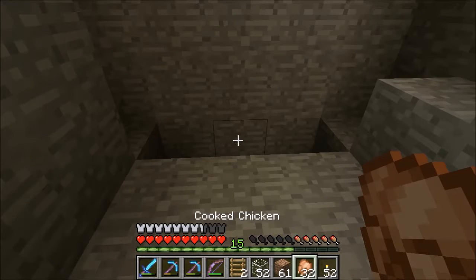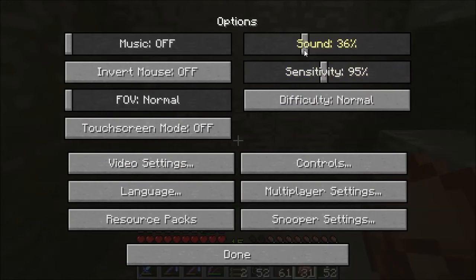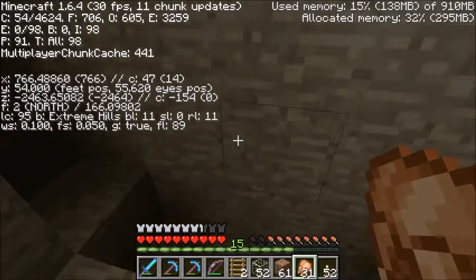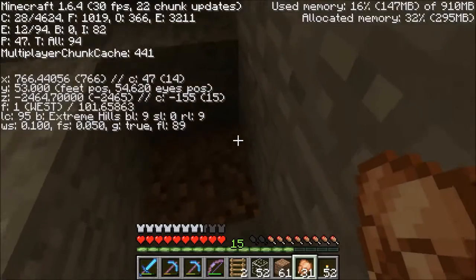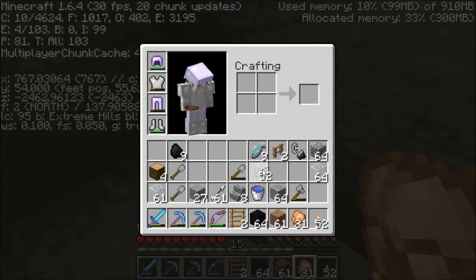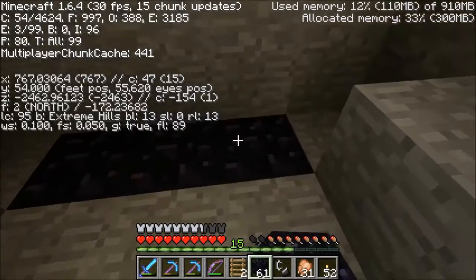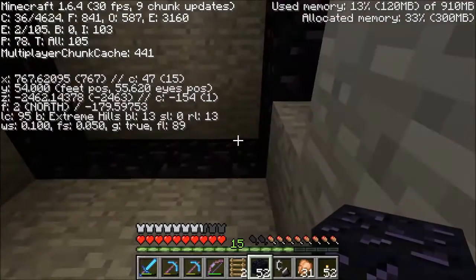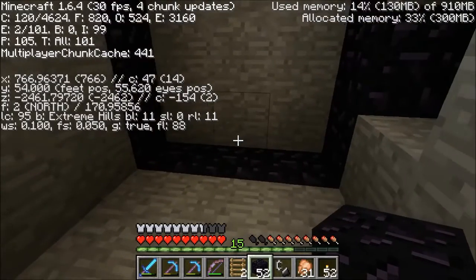Just to let you know, we are currently on version 1.6.4. That is the structure update — a fix for the upcoming 1.7 release. We're taking our time going around the world and loading up structures, because if we just go into 1.7, we are going to lose structures. In the overworld we haven't done too much, but there's one thing I'm going to show you soon.